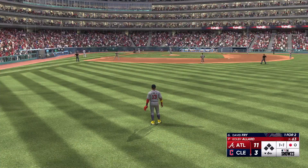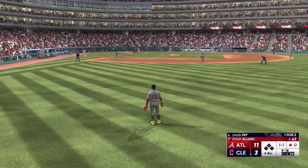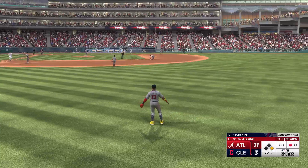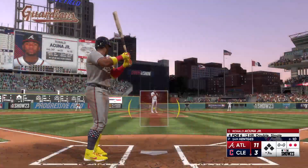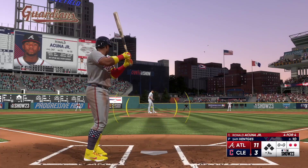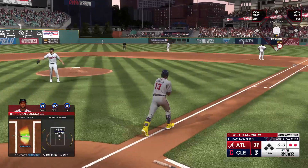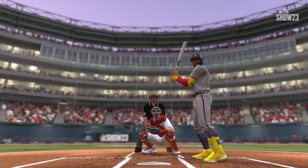David Frye digs in for the Guardians, one for two. And a base hit into right — so they get a man aboard with a one-out single. Everything came together perfectly for him. And here is Ronald Acuna Jr. — an absolute take-measure shot last time up. Ripped to right center, and that one will leave the park. Out of here. He's putting on quite the show.